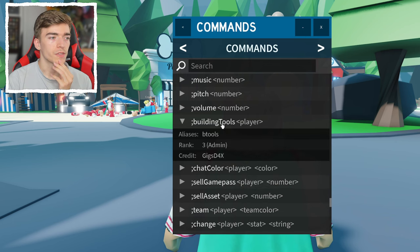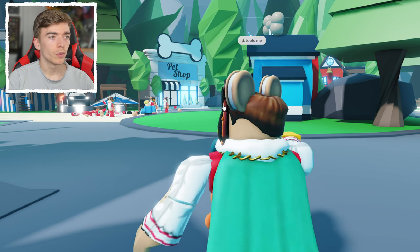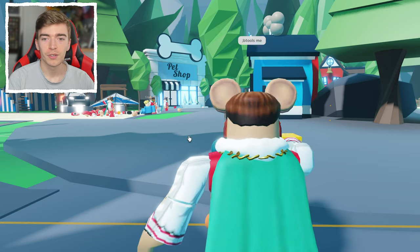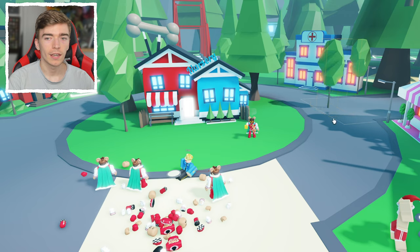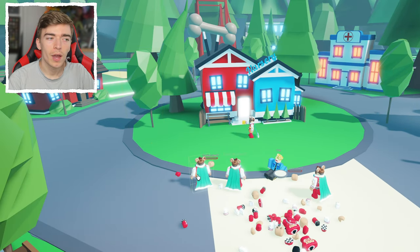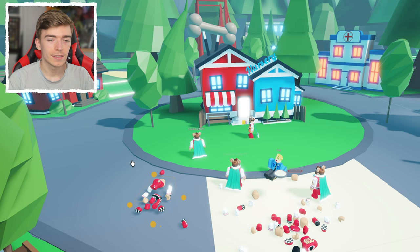Building tools. I want some of that. I'm going to write B tools and now I can move stuff. That's actually really cool. I don't really know how this works, but say you don't want this tree here, then I can just go and grab it and move it to where I want it to be, including what looks like a mess of my avatar.